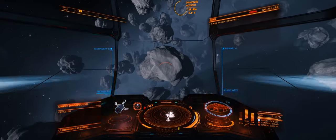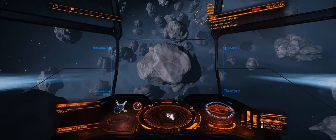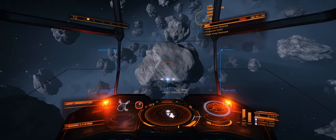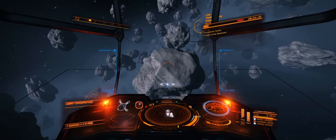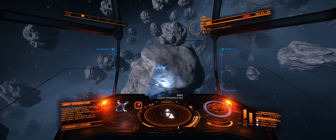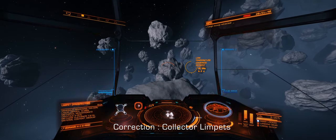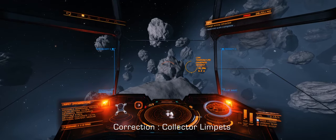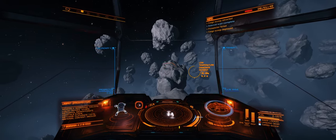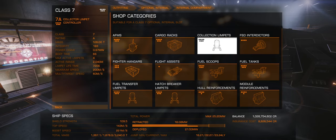This brings me to the second comparison point: prospector limpets. I could hold a class 3 prospector limpet controller, which means you can shoot two different prospector limpets in one cycle, so there is no real difference there. The biggest comparison lies within the fact that you can also carry more limpets on the Type 9. The amount of limpets I can hold in the Type 10 in its current configuration means I can stack fewer limpets while mining.